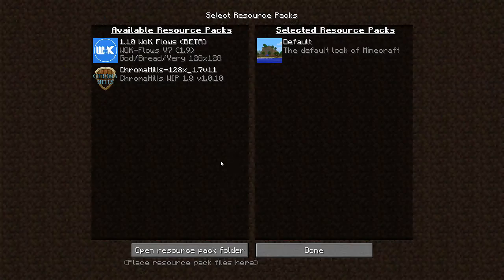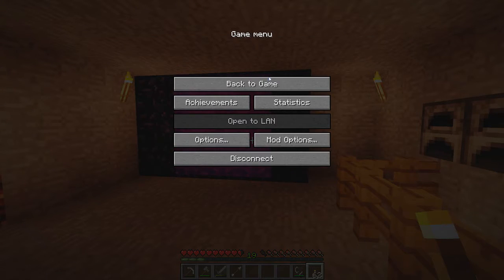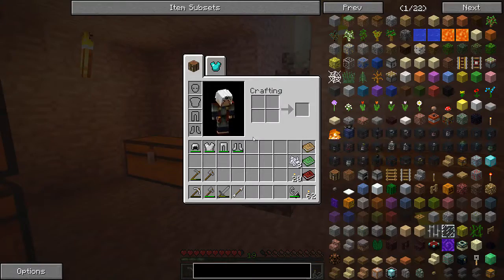I do have some texture packs in here — World of Caralis, the newest one, and Chroma Hills the 128 version. I do like them. We do have some mods in the game.